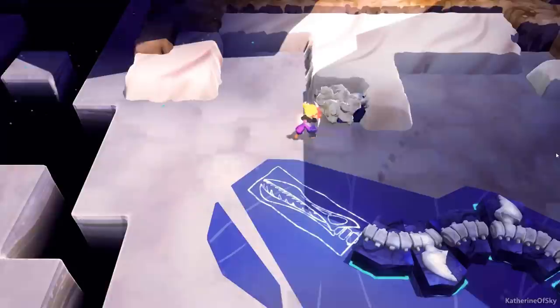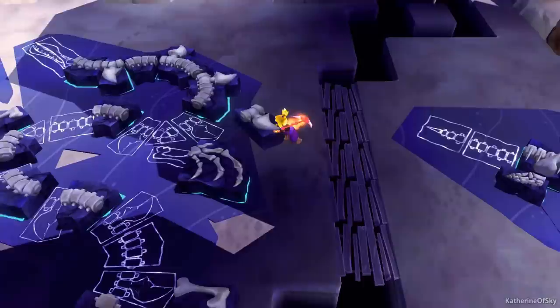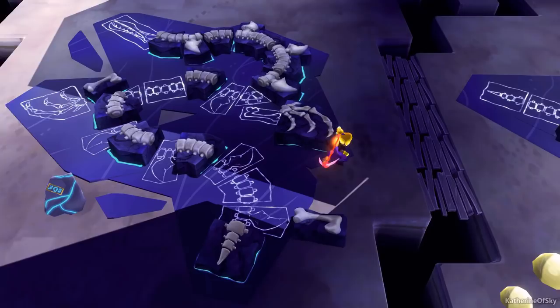Greetings and welcome back to Fossil Hunters. We are back on level 28 and trying to get these dinosaurs sorted out. We are short on triangular three-connect spine pieces — I don't think I've seen any like the one right there — so we're gonna have to look for those carefully.